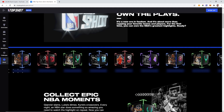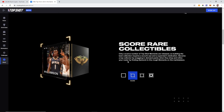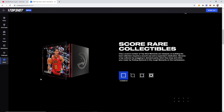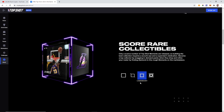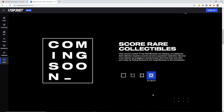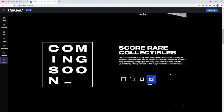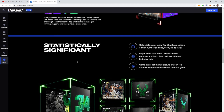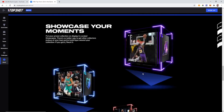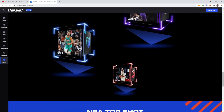Here are all the different card types. So common looks like a standard card, rare has the glowing corners, legendary has the glowing square, and ultimate is coming soon — they don't even know what that looks like yet. So that's kind of cool, showing the different rarity tiers. There are also statistics and game details on there, and you can showcase your moments on your phone.